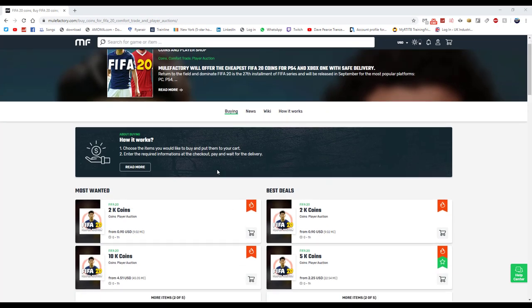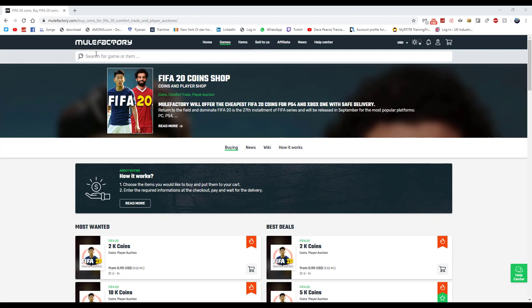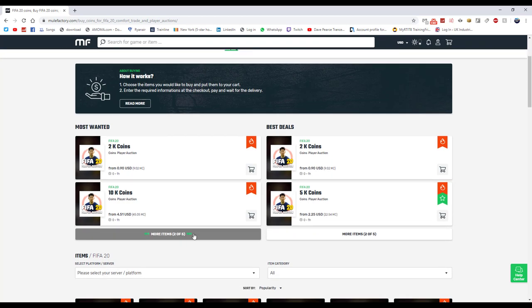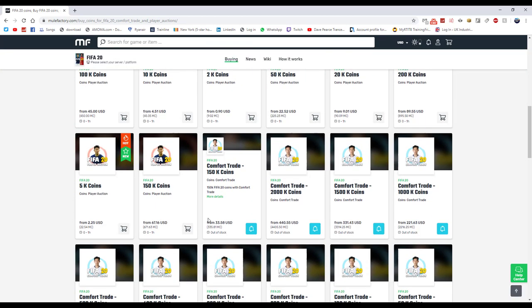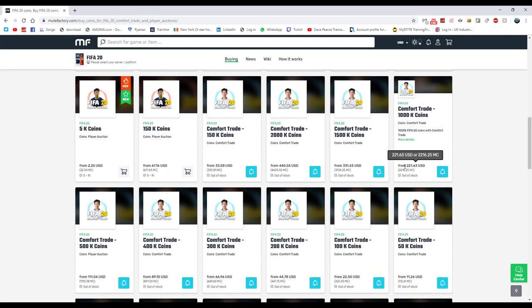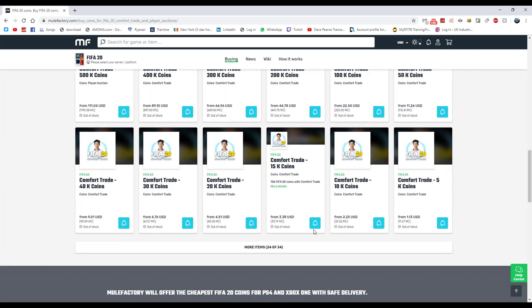For any cheap points, FIFA coins, any games, anything you need, go and check out MuleFactory.com — the link is down below in the description. Use code OWINGFIFA at checkout. They sell loads of different coins ranging from 2k if you need a few to start trading, or bigger amounts like 150k. Prices are quite high right now due to FIFA just coming out, but check them out and use OWINGFIFA for a discount.